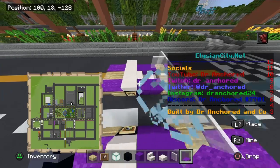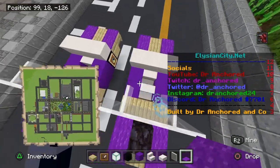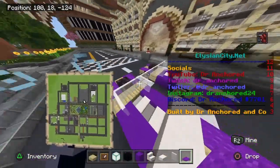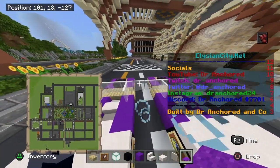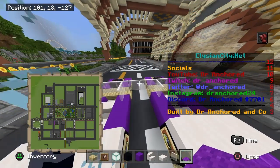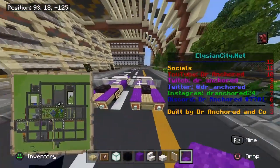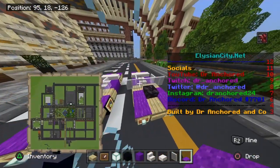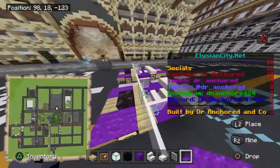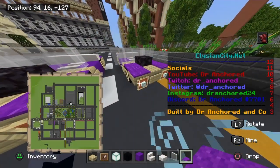Do three quartz slabs along the top, then two stairs facing inwards towards the window. Make the window so the glass panes poke out by one block. Go one, two, three, four, five across and one block out in order to make the window. Then add your item frame around the front.